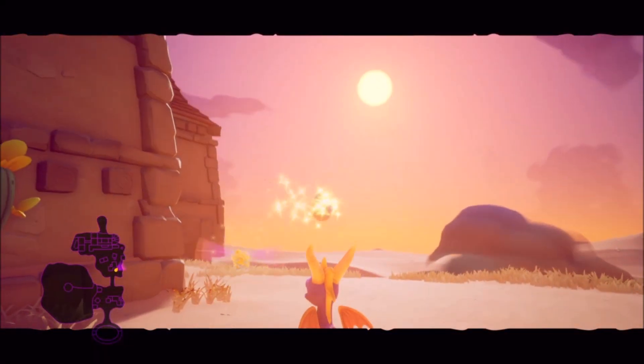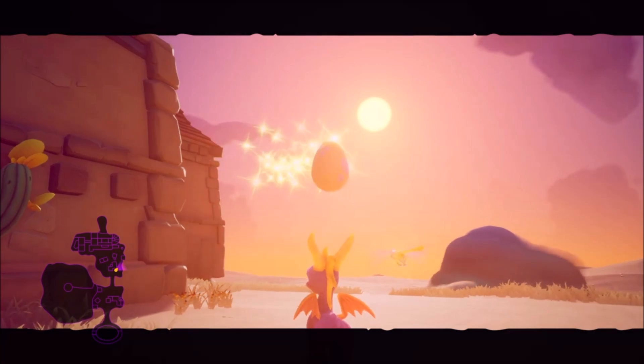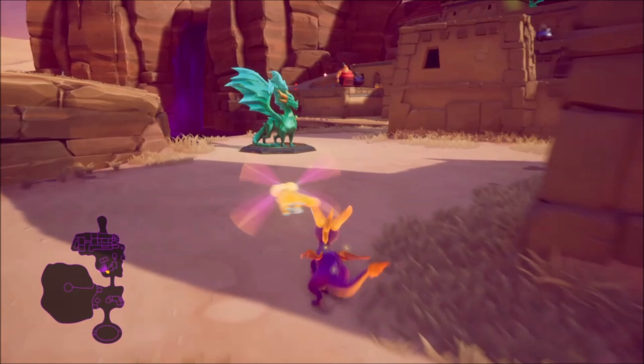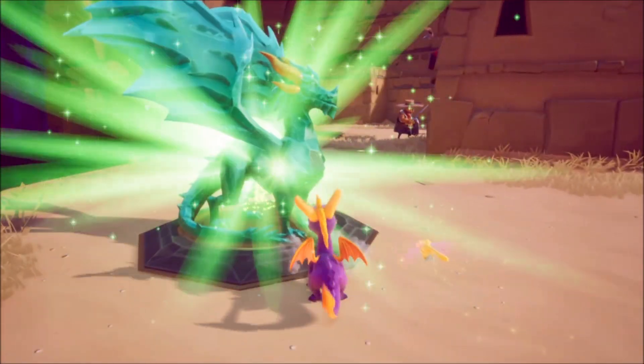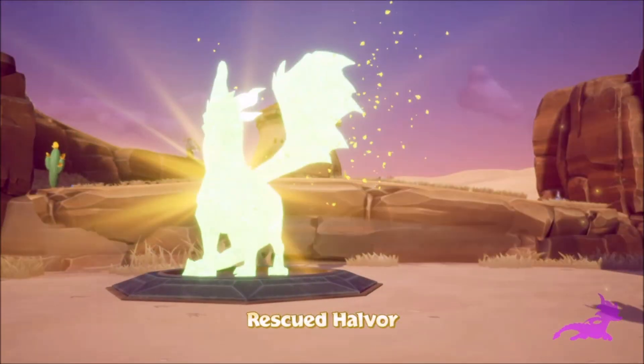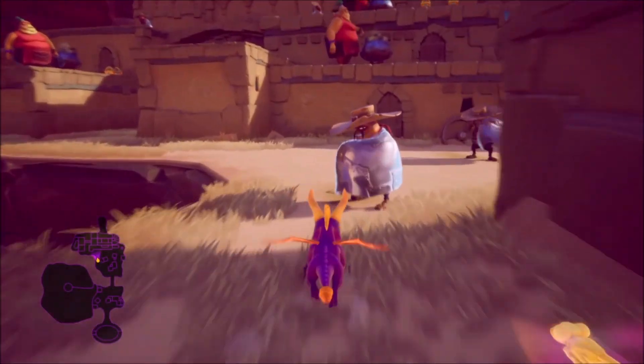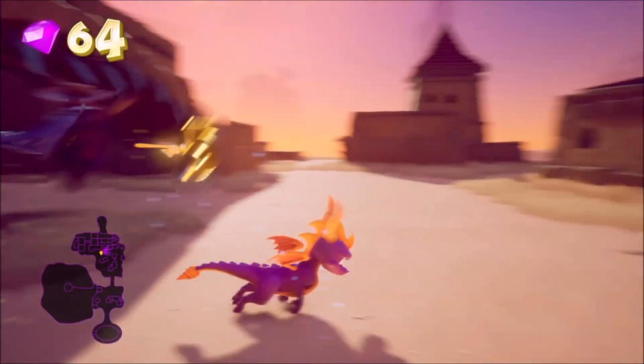Right here as well, after you're done killing the thief — or before, it honestly doesn't matter — you'll also find your first dragon. From there, you're just going to wipe out the rest of the enemies and search the corners. Get up on the platforms to get the gems you can in the immediate area, and then head up and start making your way to the top.